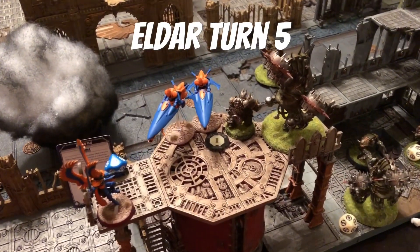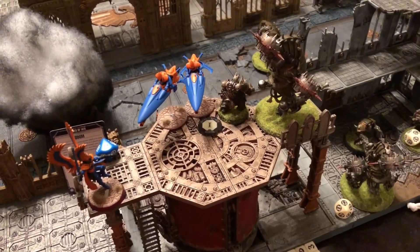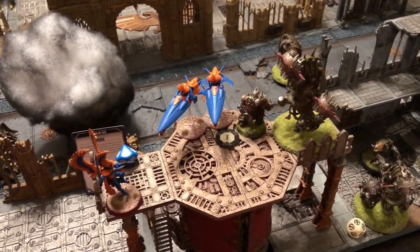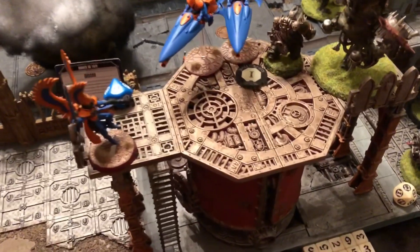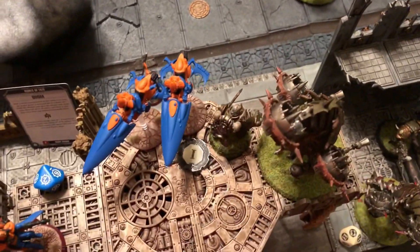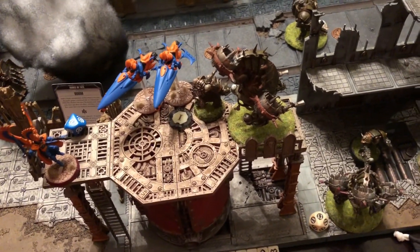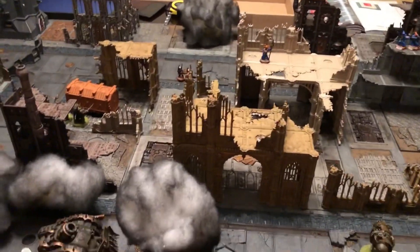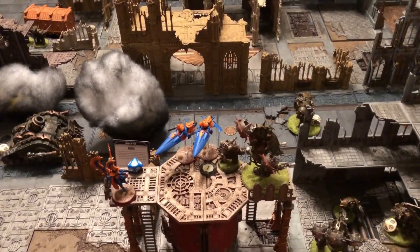Turn five. End of Eldar turn five — good news and bad news. Good news: we got some folks within an inch of the Spire. Bad news: we've got to survive this Bloat Drone, this Plague Marine, and potentially another Bloat Drone coming up. Wind Riders don't count as they're vehicles for capturing the objective at the start of the next movement phase. The Autark's going to have to come up with some crazy rolls with only two wounds left. We did some smiting and tried to get rid of the three Plague Marines — could only get rid of two. Rangers failed again. Dark Reapers took a wound off a Plague Burst Mortar.